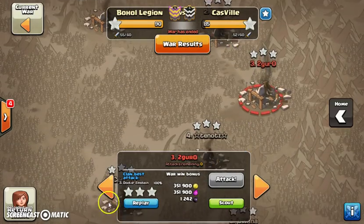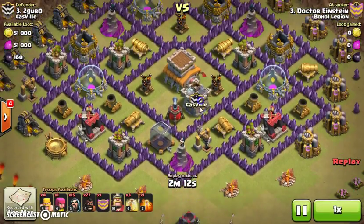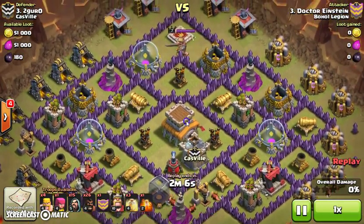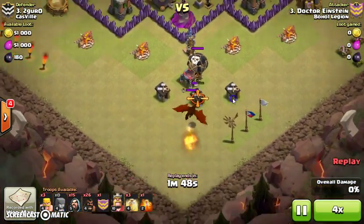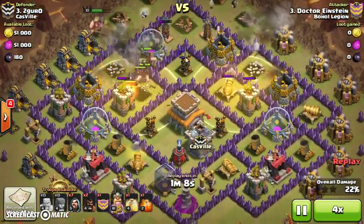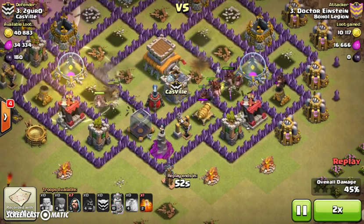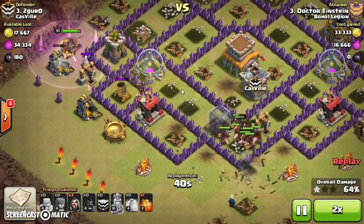Nice three star by King JC John. Next we have my hog raid — a pretty easy base because there's no double bomb position. There goes the lure, just an easy barb drop, and as soon as everything gets down my Barbarian King gets in, checking out their Barb King. It was a little bit late on the heal but it's just going to take everything down immediately — all defensive buildings down.